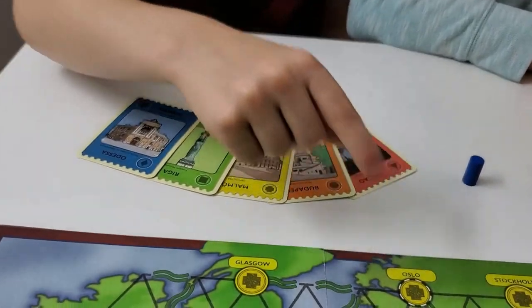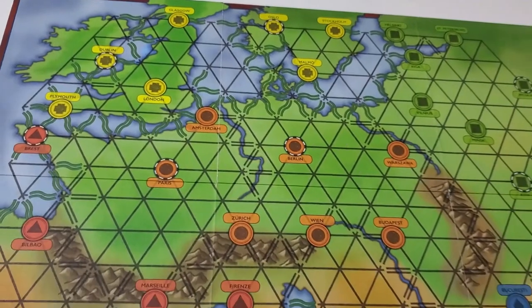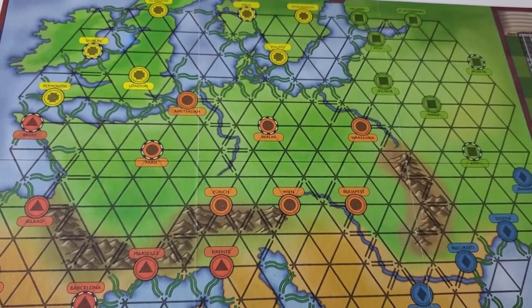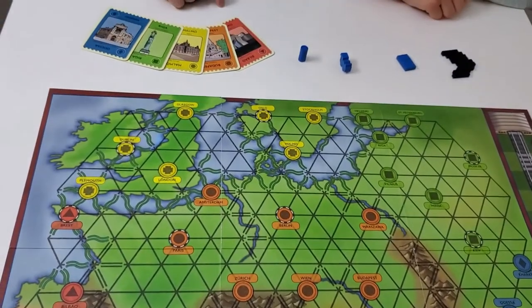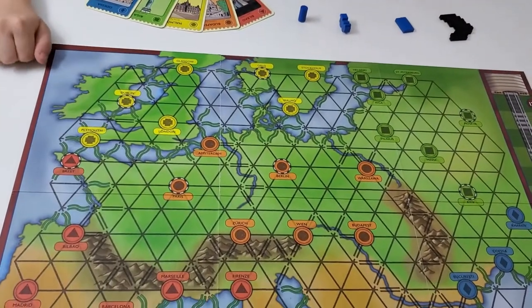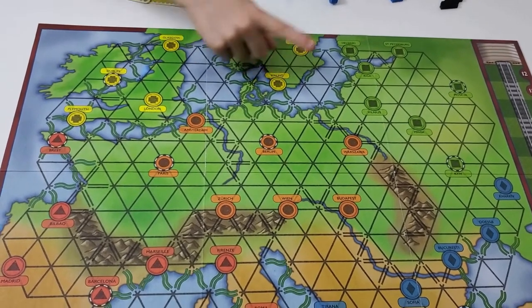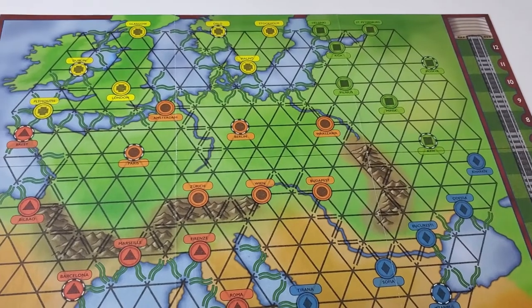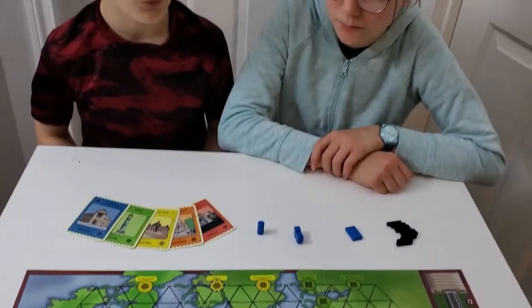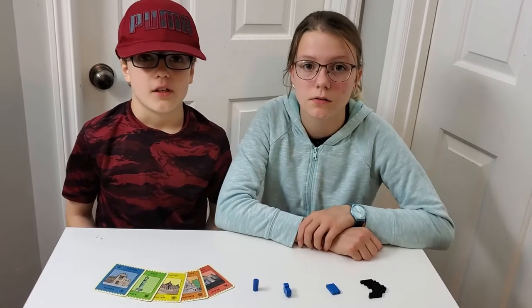You'll see that the shapes correspond with the shapes on the board. For this hand, you need to get to those places. This hand I need to get to Bilbao, Budapest, Mono, Riga, and Odessa. The first person to reach all those places wins that round.